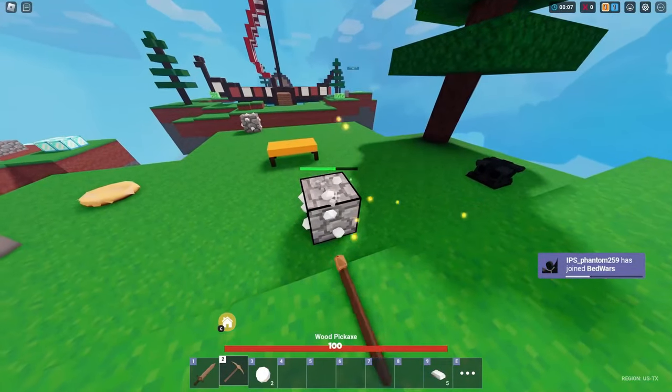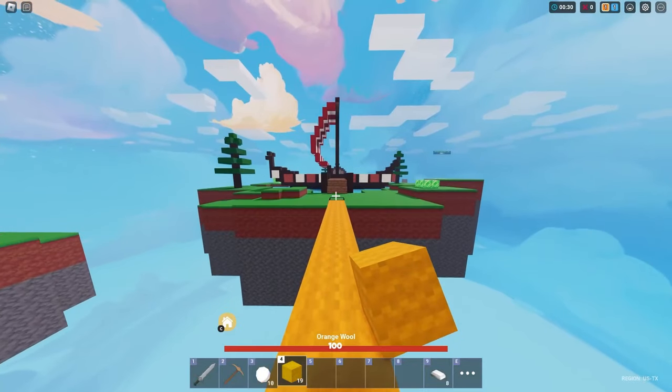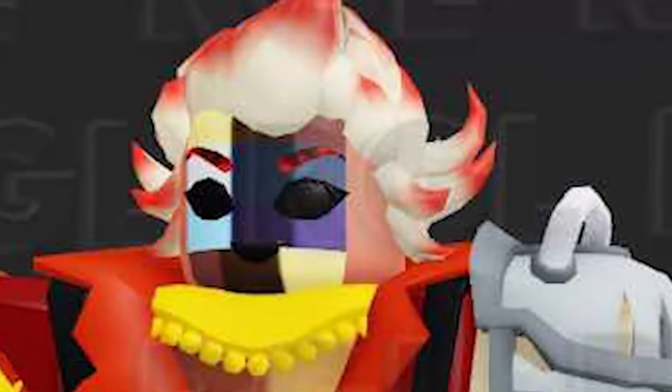The first leak we have is actually called the Pyro underscore test kit. Obviously this is not going to be called the Pyro kit, but it does look really, really cool. The design is unfinished as well, which may be why the textures are messed up on the head.